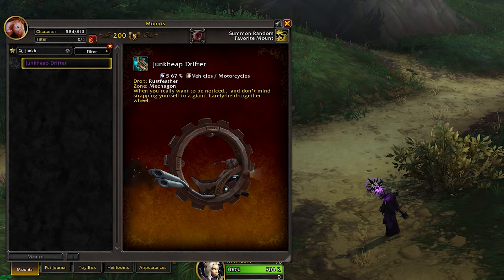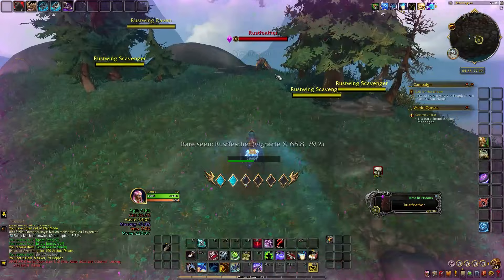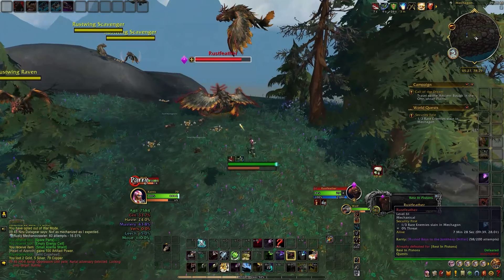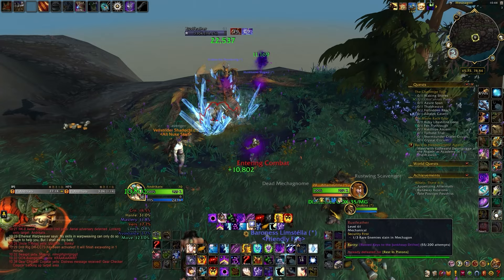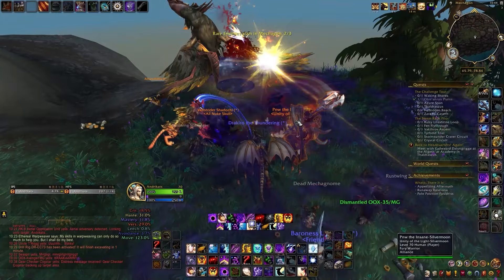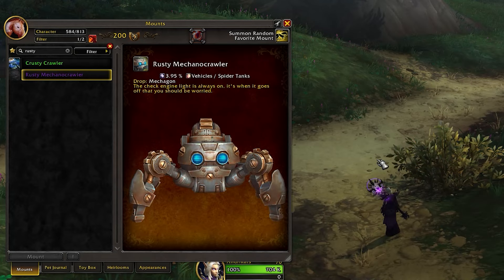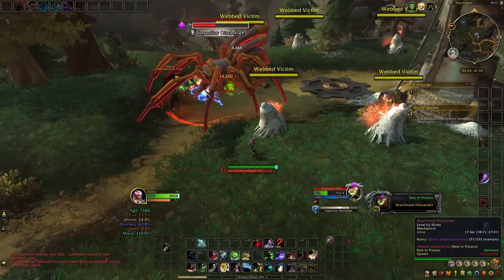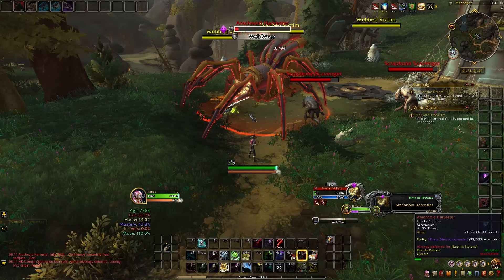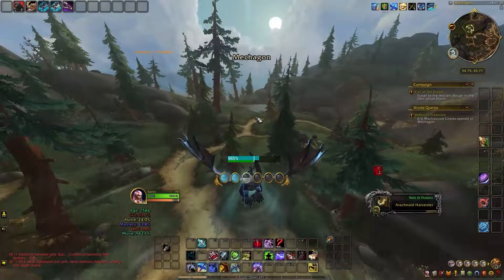Once you get to Mechagon, we have two rare mounts to go after. The first is the Junk Heap Drifter, a cool mechanical wheel mount with a small chance to drop from Razorfen — a rare bear located on top of a cliff that usually spawns every 15 to 30 minutes. You can kill him once per day on each character, and with a drop rate around 0.5%, the best strategy is to park all your alts there and keep farming. Switching to an RP realm helps since high-population realms can be competitive — though it's not a one-shot, so other players can all secure a kill. The second mount is the Rusty Meccano Crawler, a big spider that drops from the Arachnoid Harvester, found nearby with a similar respawn timer. She's easier to track since a message appears in chat when she spawns.